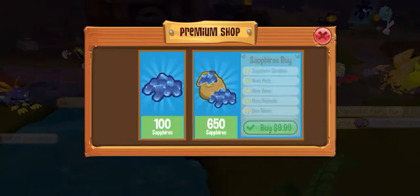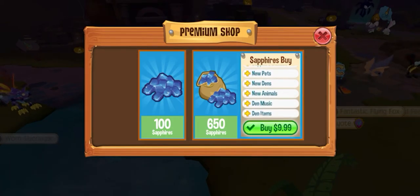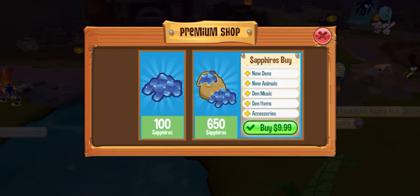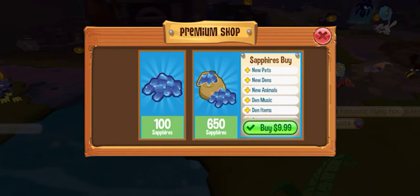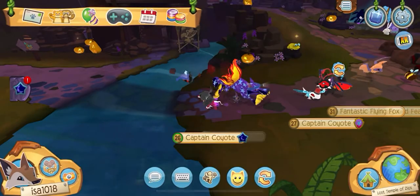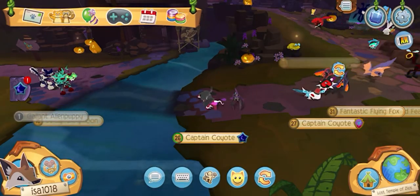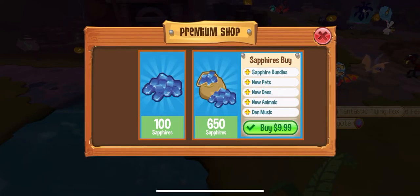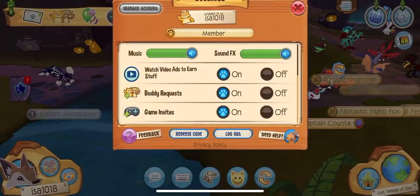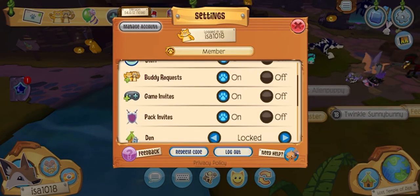You can get sapphires by clicking on the sapphire icon next to the settings button. In the premium shop there's either a membership, the 100 sapphire bundle, and the 650 sapphire bundle. I have the membership, so the membership option doesn't show up in my premium shop.